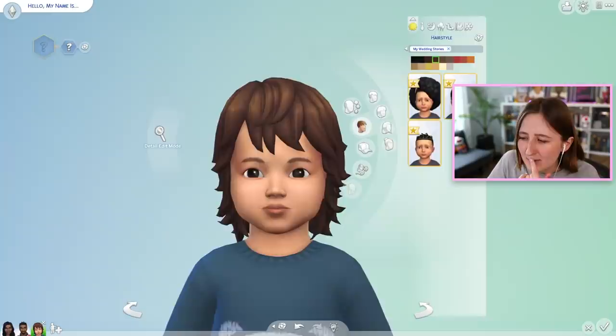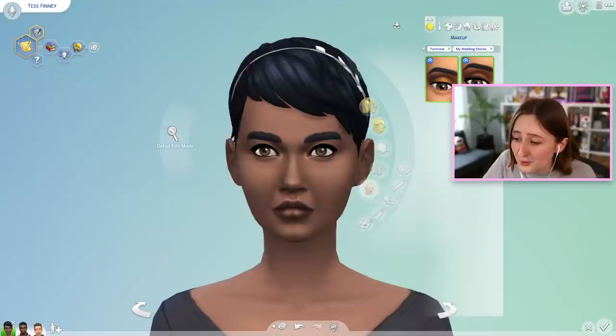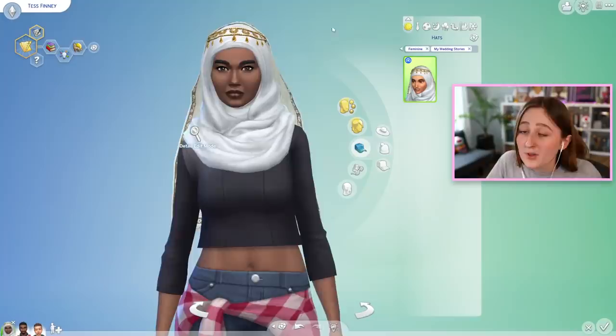We also have all of those same hairs available for the kids, and toddlers have a couple of them too. They did actually add one new makeup item — a new eyeshadow. It's a pretty sparkly one; I always feel like the makeup is not very good in this game, and this eyeshadow seems nice enough. We also got a new eyeliner that comes in a couple of fun colors as well.